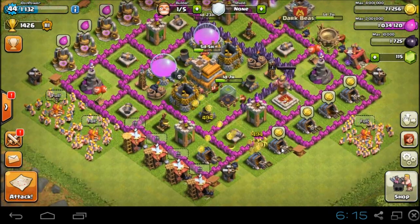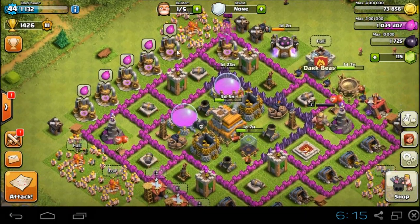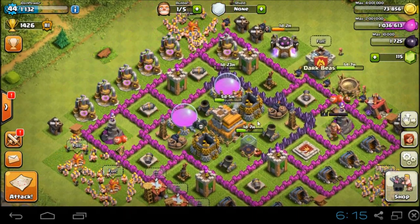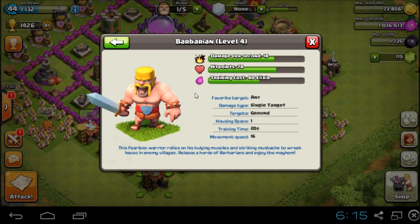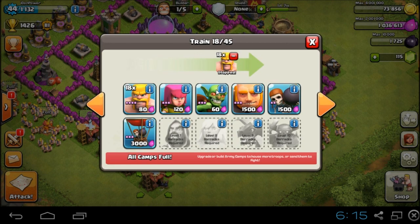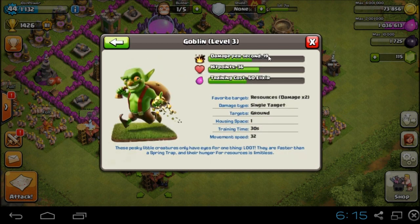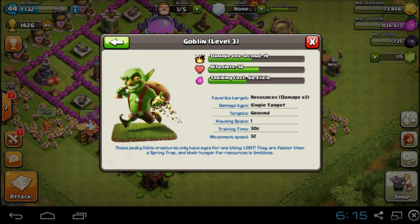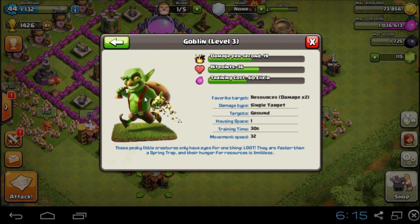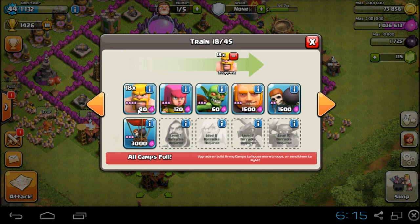I love goblins too - they're very fast, but they're not as powerful as the barbarians. My barbarians are at level 4, so as you can see: damage per second 18, hit points 78. But goblins have damage per second 19 - just one point extra - but only 36 hit points. So each barbarian has about twice the health of a goblin, while being almost as powerful. I'm very happy with these barbarians - I need to get them to level 5.